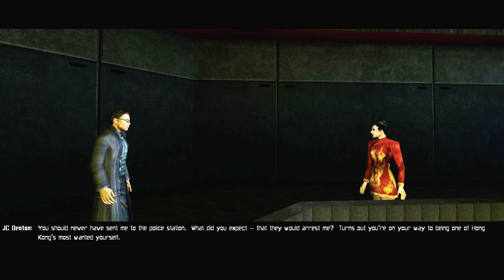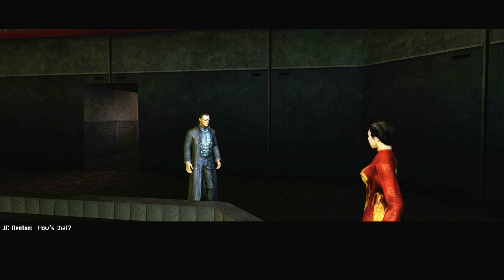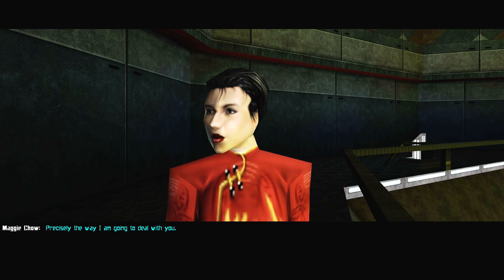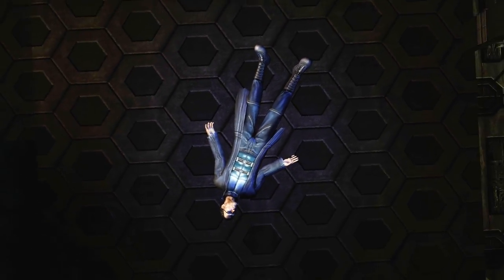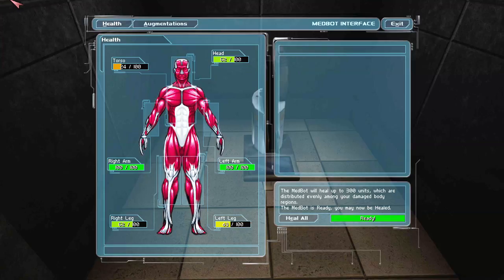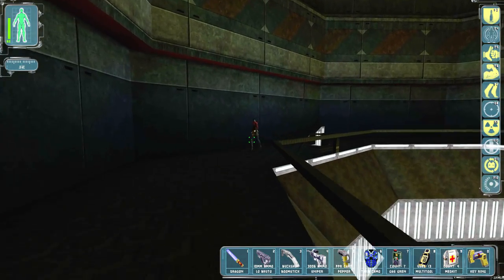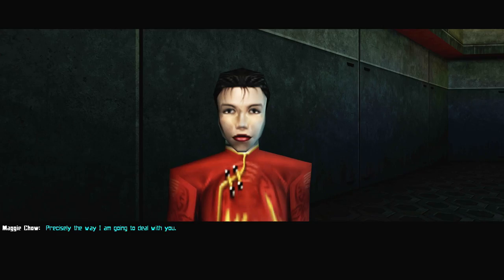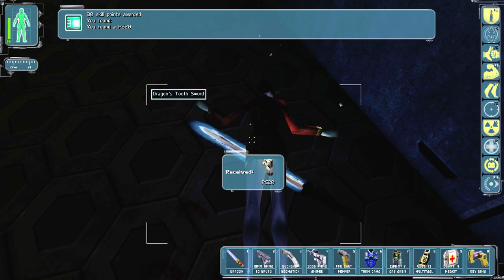Bad move, agent. You should never have sent me to the police station — what did you expect, that they would arrest me? Turns out you're on your way to being one of Hong Kong's most wanted yourself. I have always been one of the most wanted. I will deal with the police the way I deal with the slanderous press. How's that? Precisely the way I am going to deal with you. What — you can't just bring out your sword and shoot me in the face! Actually, did I upgrade it? Yes I did — bring it on! We got him — get out of here, asshole!